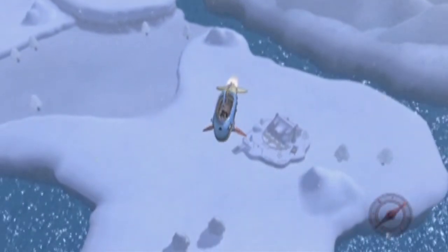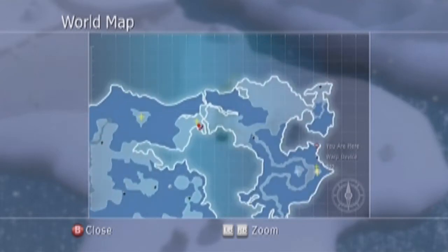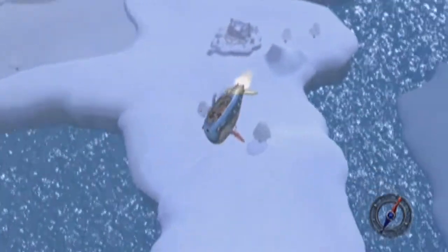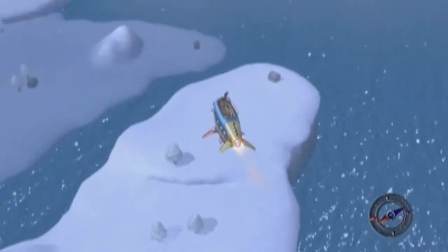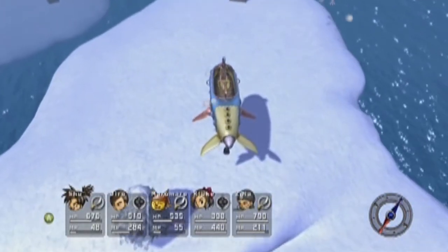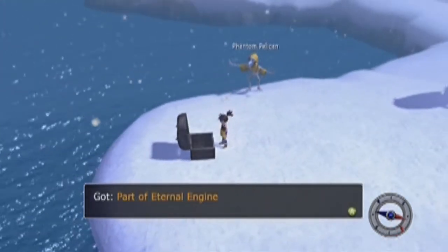Alright guys, sorry about that. I finally found the place. I actually had to look online for it. So here we are on the map. We're actually very near the — let's have a look. It's called Lao Cam, or something like that. It's basically where the sheep people are. Oh, we've got a treasure chest right here! Heart of Eternal Engine.